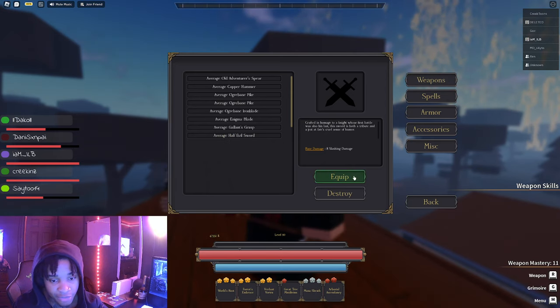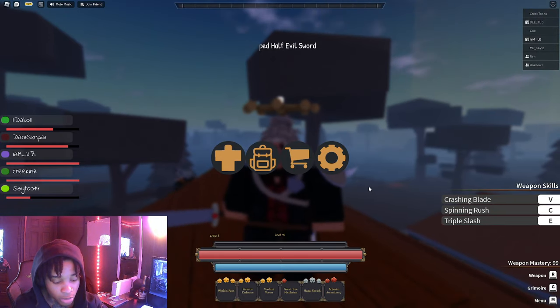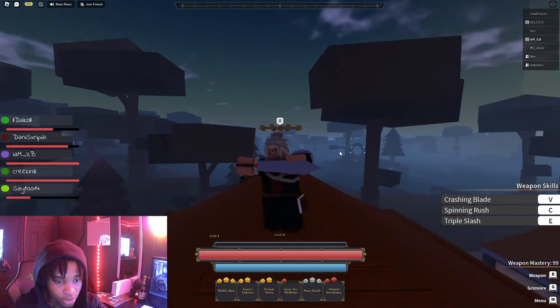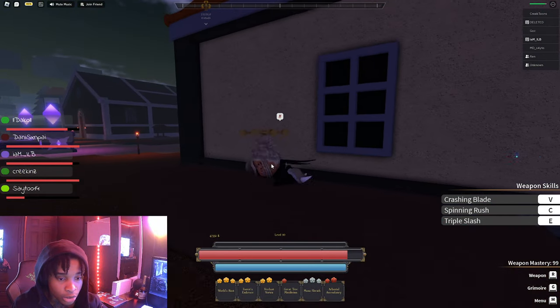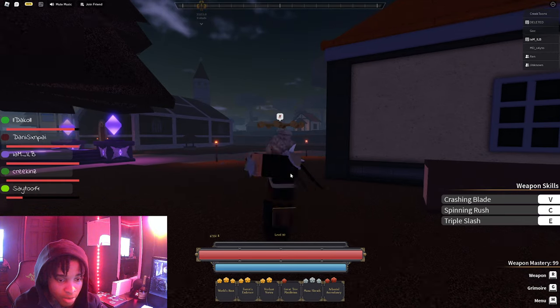And then we got the Half Evil Sword. The Half Evil Sword is another legendary drop. You get this from the boss. So I'm going to explain what items you get from the boss — it's the Half Evil Sword, you get it from the boss. The boss itself drops it, it's not the chest drop. So you get the Half Evil Sword from the boss himself, and you get this armor from the boss.